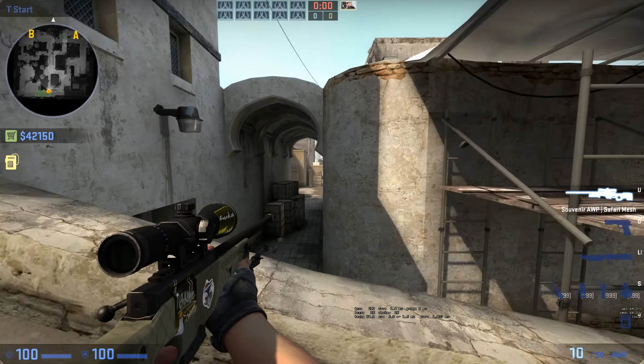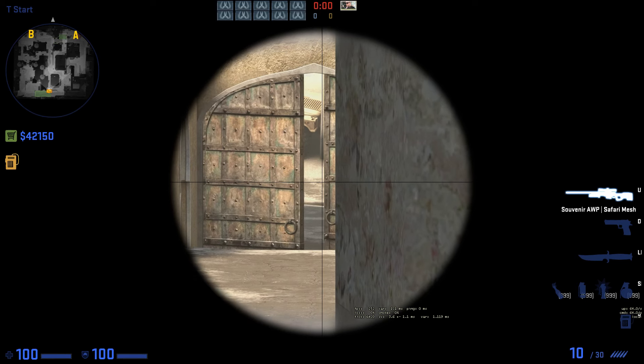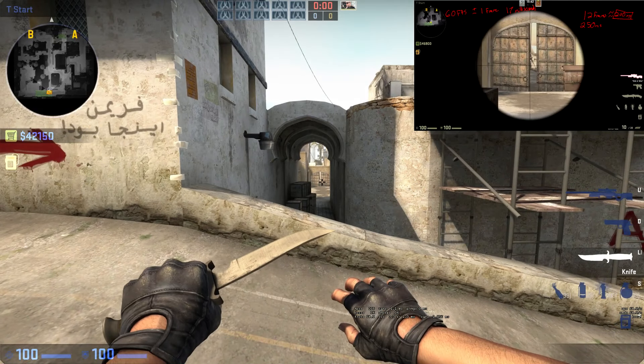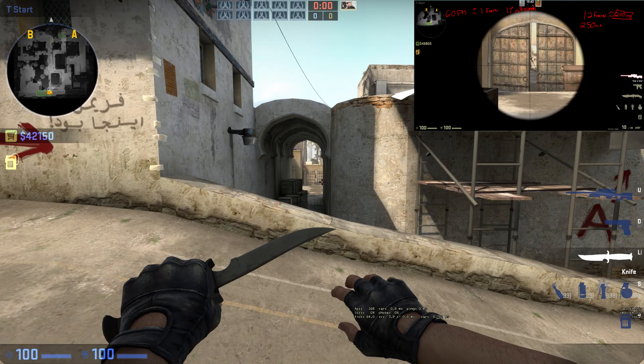The first one is a reflex shot, where you aim at the left side of the door and pre-fire as soon as you see a little bit of the model. Combining your reaction time plus lag, you will most likely get that person. For more on those shots, I recommend clicking the link in the corner — that's Warhol's video and he describes it in more detail. No need to repeat what's already well explained.